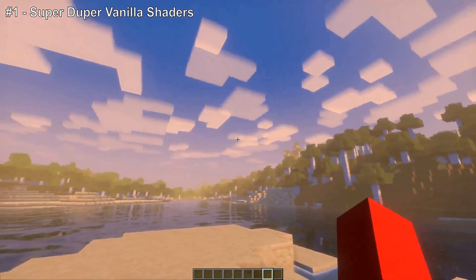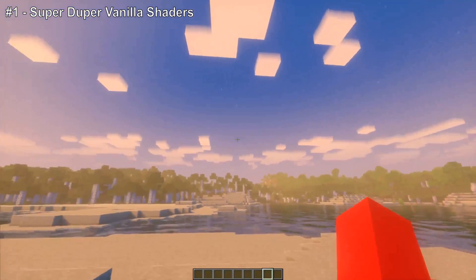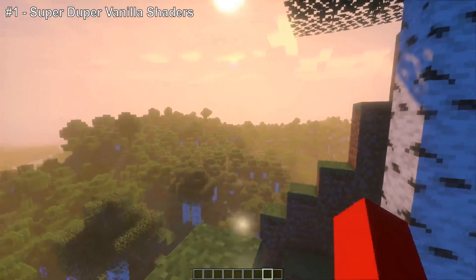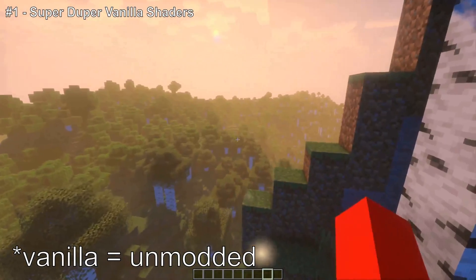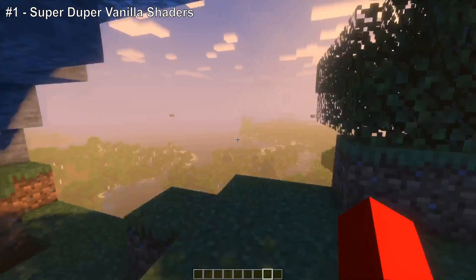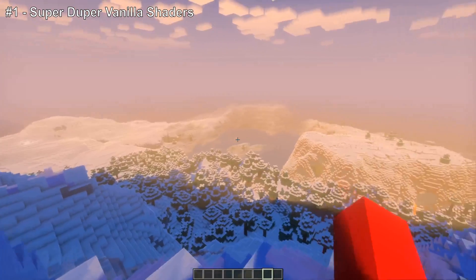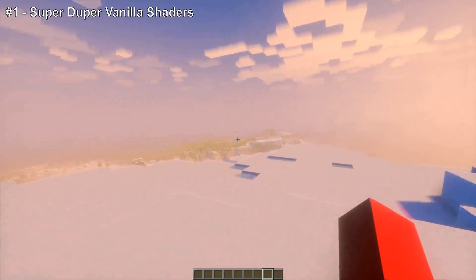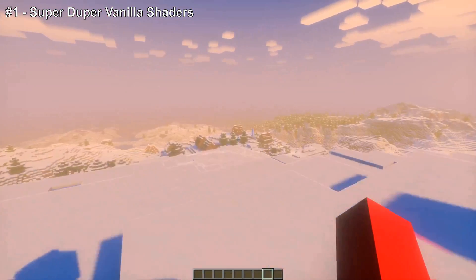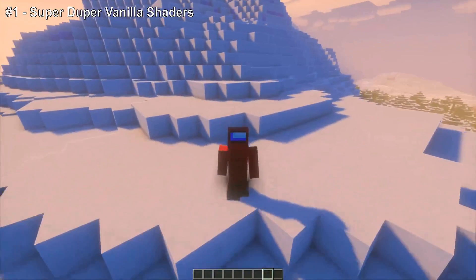I almost always have the clouds turned off in my videos, but if vanilla clouds looked like this I'd definitely keep them on. The idea behind this pack is to give you the best Minecraft shaders experience whilst keeping the game feeling like vanilla — not completely swapping out the textures or anything, just making everything look fantastic. Just look at this — the Minecraft caves and cliffs update was great. Just imagine a full survival playthrough with your game looking like this the entire time.